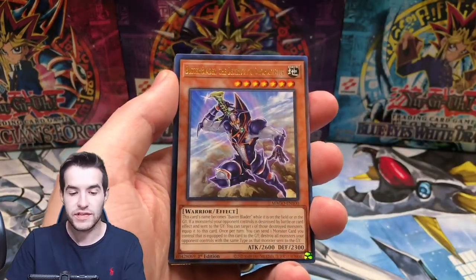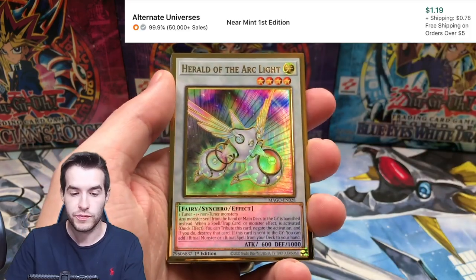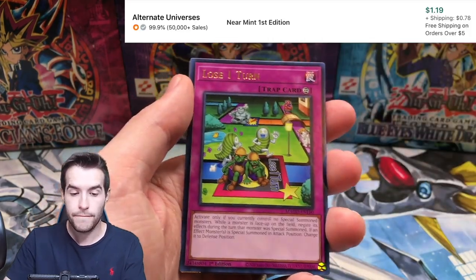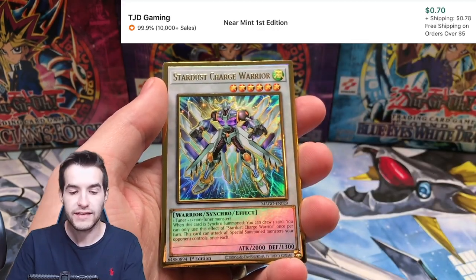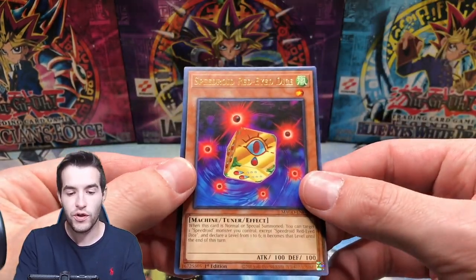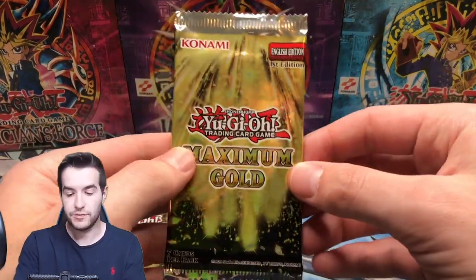Here we go. The Mecha Phantom Beast Draco Sack, Buster Blader, Destruction Swordsman, Herald of the Arclight. Lose One Turn - the Ruxton Special, classic. Stardust Charge Warrior and the Speed Void Red Eye Dice. Next pack, Maximum Gold, here we go.